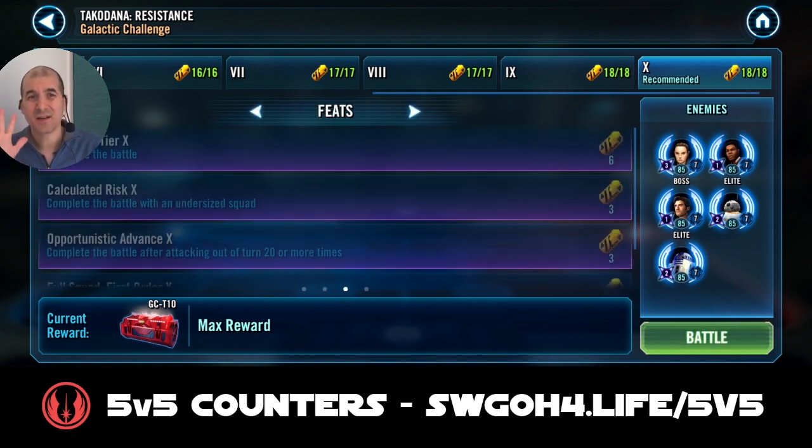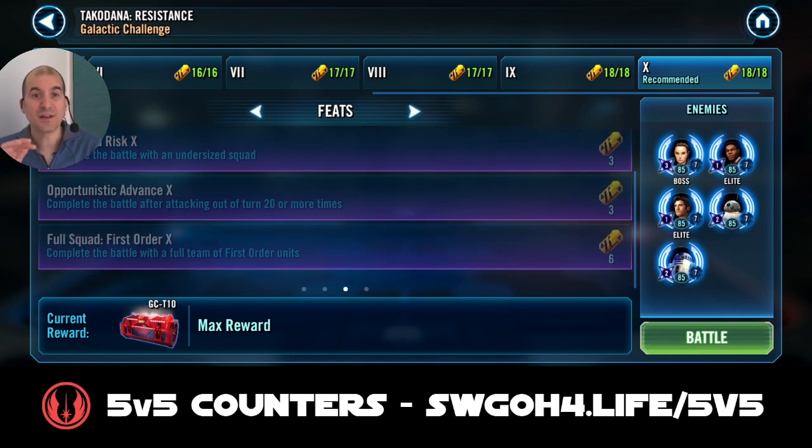For the feats themselves, nothing too tricky. You obviously have to complete the battle, do the undersized squad — that's why for the undersized I've chosen Darth Revan — and then complete 20 attacks out of turn. Not an issue here because Hux keeps calling everybody to assist. There's also a chance to counterattack with Kylo Ren Unmasked as well as First Order Stormtrooper, and the Stormtrooper himself can call somebody to assist as well. So plenty of attacks out of turn there.